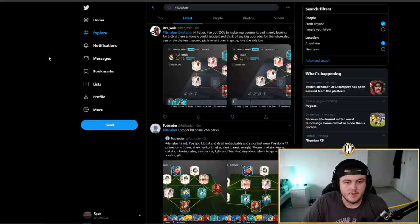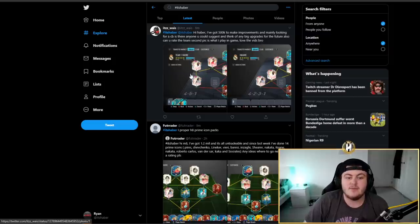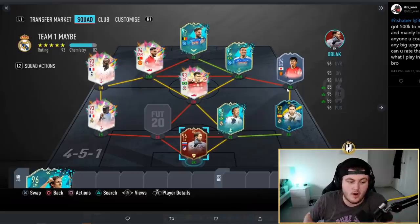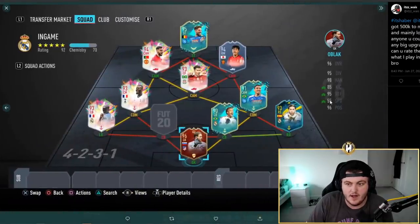Let's jump straight into the teams. First up is Waste's team, who says he has 500k to make improvements and is mainly looking for a center back, as well as any big upgrades and a rating. I appreciate it, man. You've got Kubo — nice, love to see it. Looking at the team in game, you need a center back, and that front four is absolutely incredible. The midfield is decent too, I wouldn't change much.